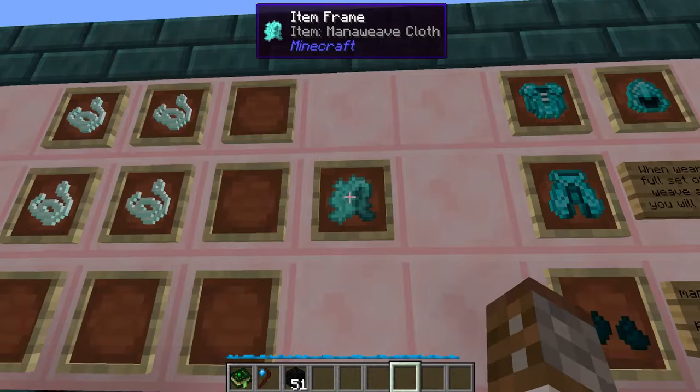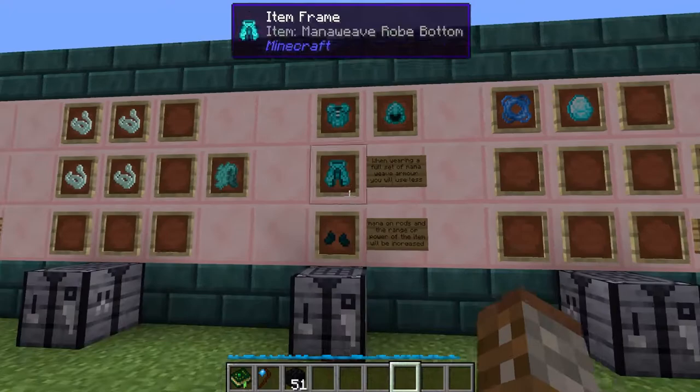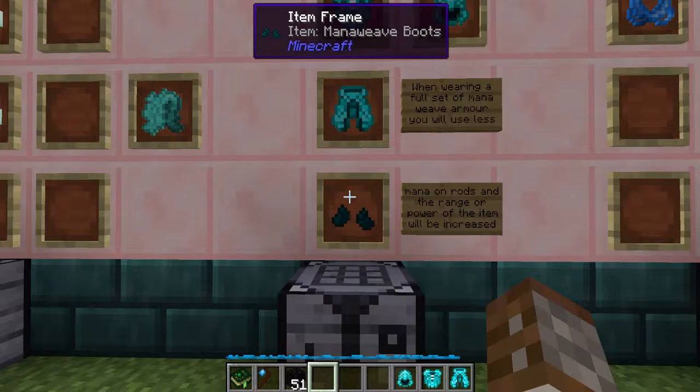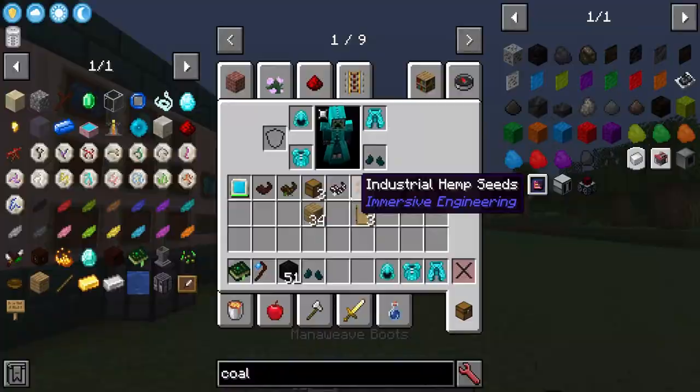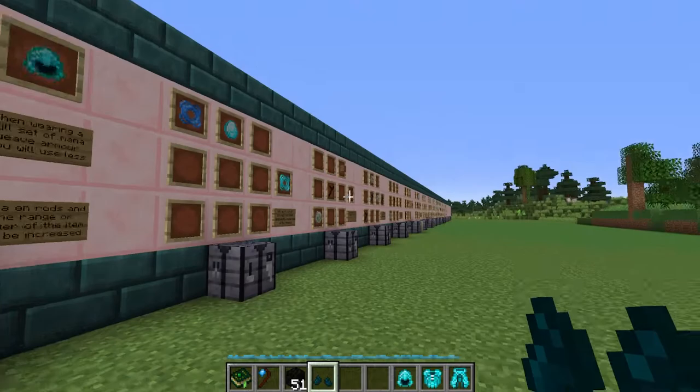The next item is a consumable: the mana weave cloth. This is made using four mana infused string and can be used to make a set of mana weave armor. The mana weave armor doesn't have any defensive values, but it's better at making use of the rods we're about to cover — giving you a full set will give the maximum bonus when using those rods.